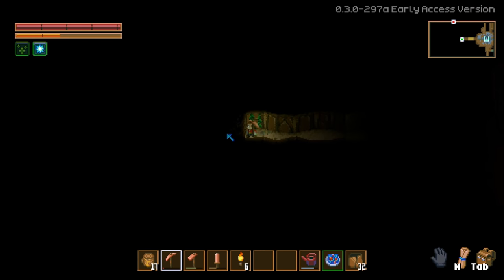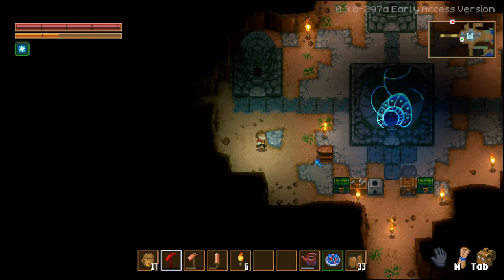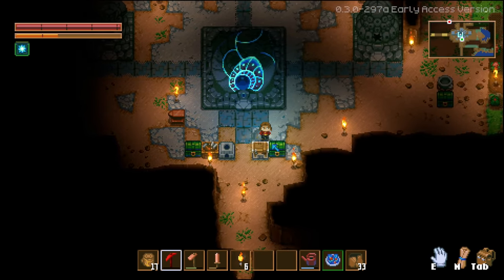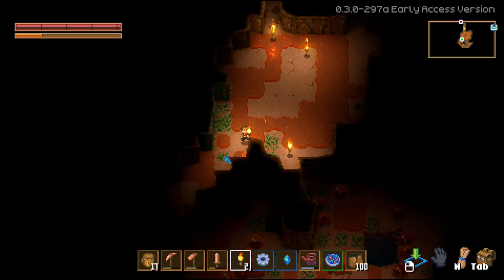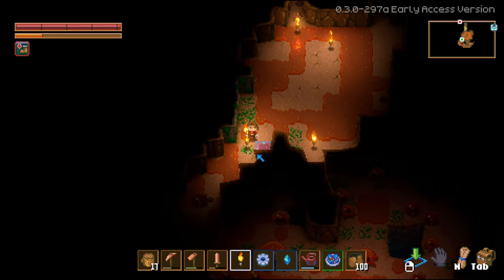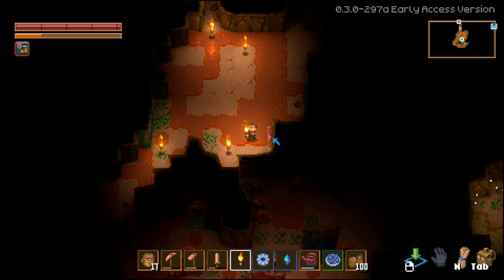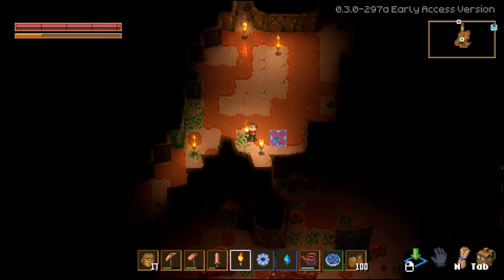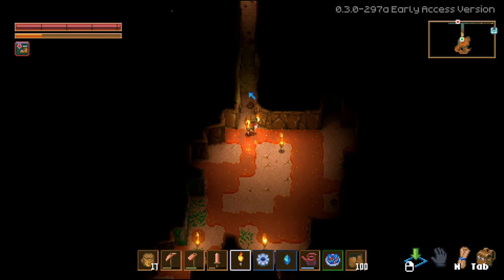So you heard the thumping and then ran away because you were scared - sure, we can go with that. I found our boss friend! You found him? He is in here and there's a lot of slimes. Like, do we even try to fight him right now? I feel like we should - we have bombs!